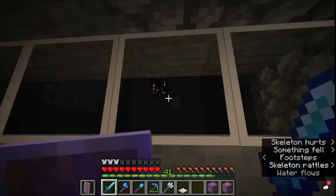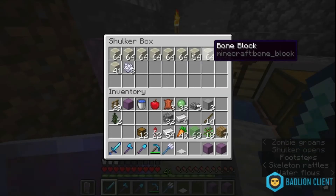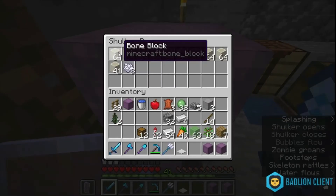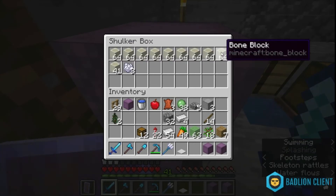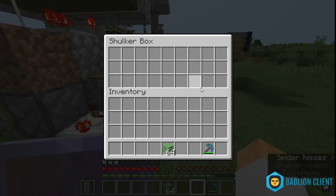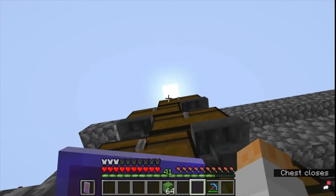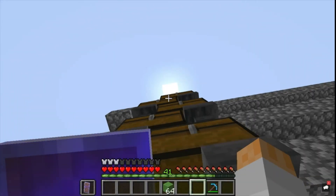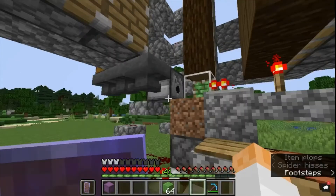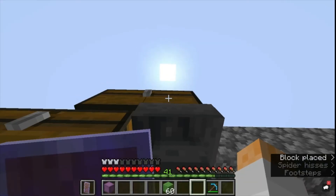So I'm here in my skeleton farm collecting what I could from the chest, and this is what I've got which is pretty great. Because each block is nine bone meal - so a stack of bone blocks is nine stacks of bone meal. And this is nine stacks of bone blocks, so that's 81 stacks of bone meal. I ploughed through that pretty fast - that filled up about half of this chest and then all of the top chest, which is nearly as much as I need. So I'll probably have to spend some AFK time at the skeleton farm. But this thing is filling up and it should stay filled up for a little while.